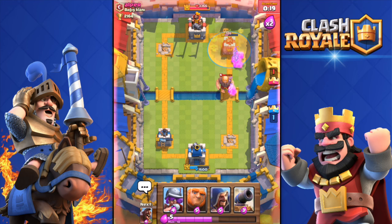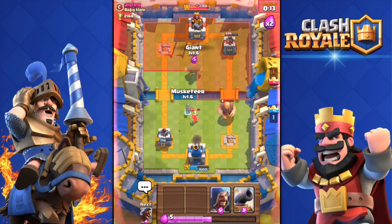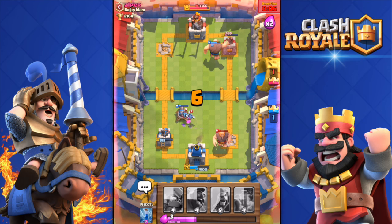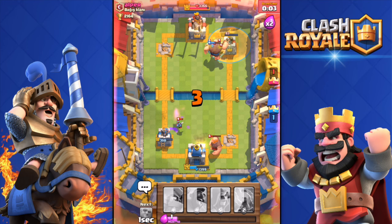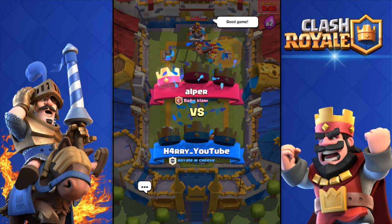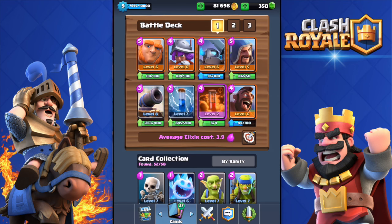His tower is down to 762 health — so close to going down. I killed his triple musketeer too. He's attacking me right now and my tower is pretty low on health. Come on giant, kill that tower! Boom — there we go! Such a clutch win — look at my towers: one has 266 health and the other 1198. Got a silver chest as well. That is it for this video — this is the so-called giant chest deck and it was quite good.